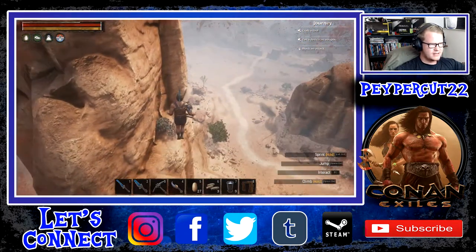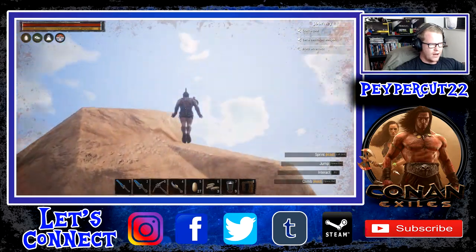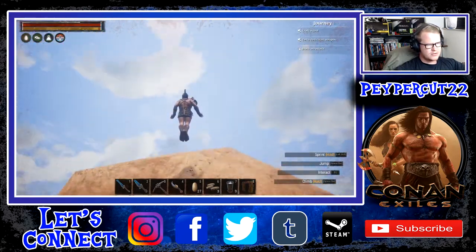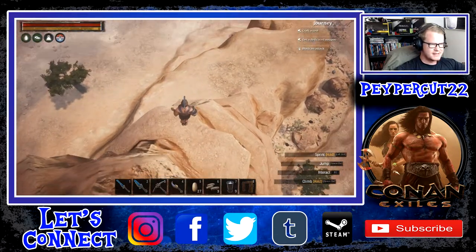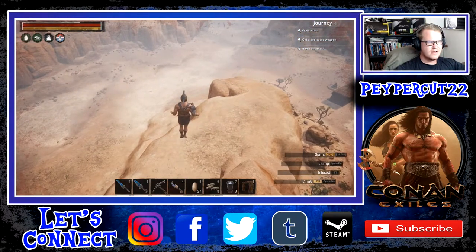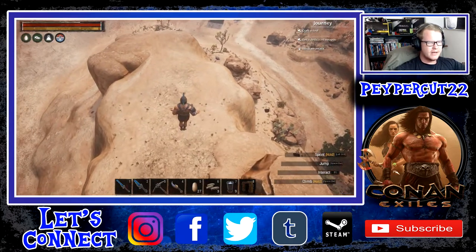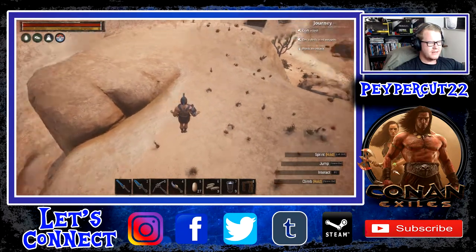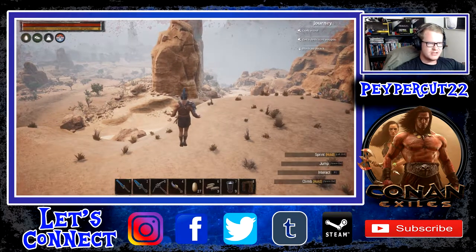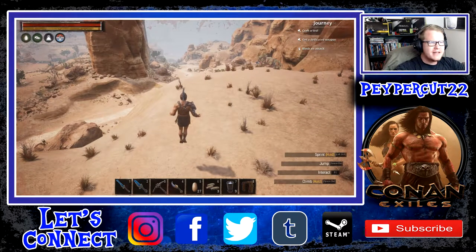Yeah guys, I think that is the bunch of them in this area. Let's go to the top of this — okay, nothing here. Yeah guys, that's the nests that I have. The two I know of, the two because one of my friends told me about them. Then I thought, let me just go check on top of this hill because there was a chance they'd have something there, and as I approached it I saw the vultures and then I knew there were nests over there.